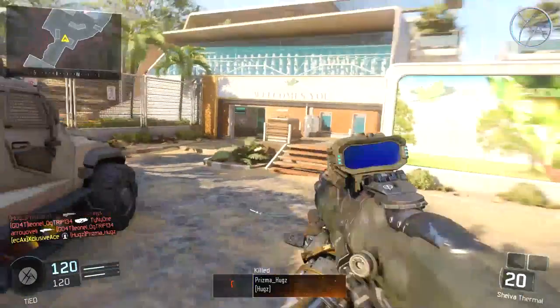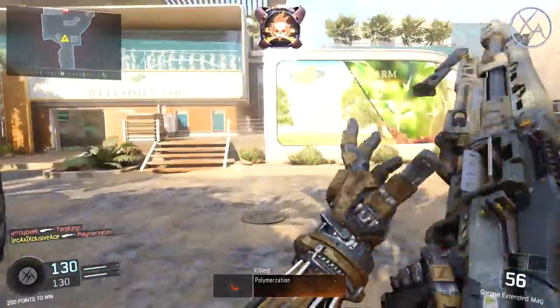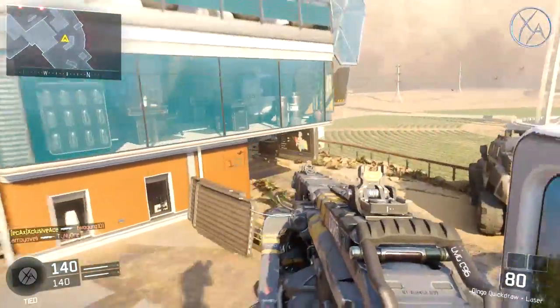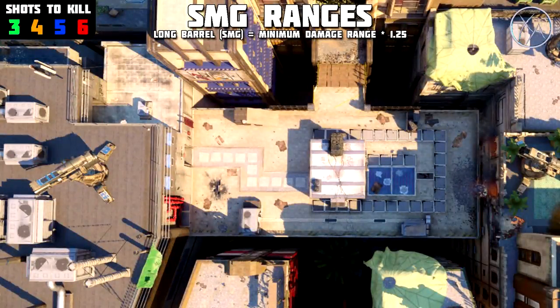This chart is a combination of hand testing as well as the actual hard-coded statistics from Marvel 4 stat chart, which I will leave a link to down below. Long Barrel on SMGs only increases your minimum damage range by 25%. It has no impact whatsoever on any of the other ranges. So this means if your gun has a maximum six shot to kill, it only increases your five shot kill range, even if your gun has a four shot and three shot kill range as well.